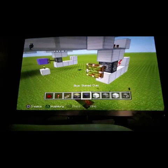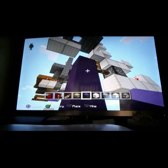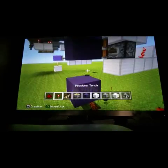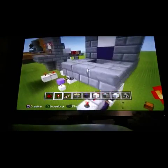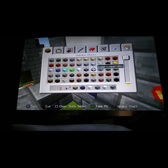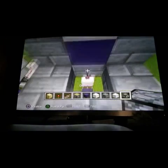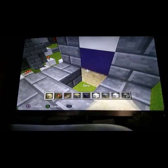Put the redstone repeater there — any block of your choice goes right here. You could put a regular torch or a redstone torch, put it right here. Any type of sand or gravel — put three blocks of sand: one, two, three.